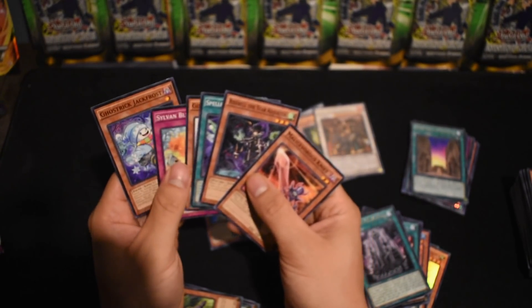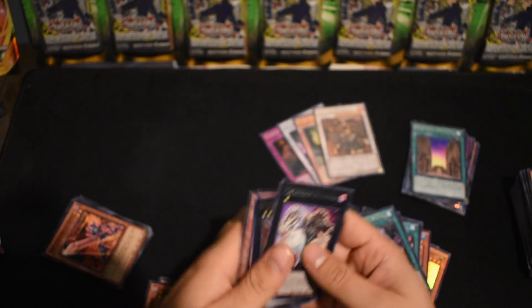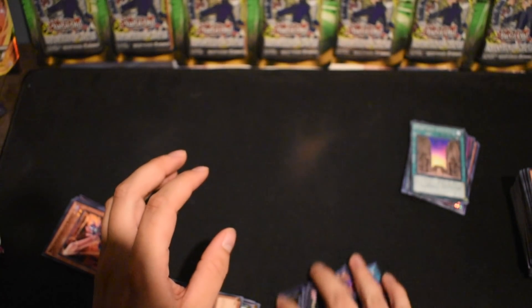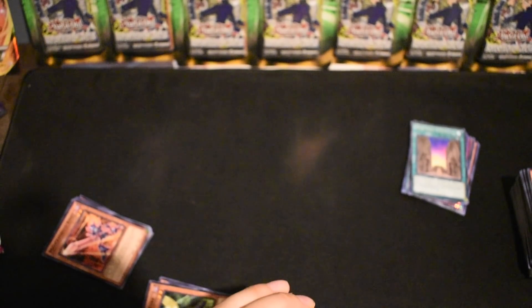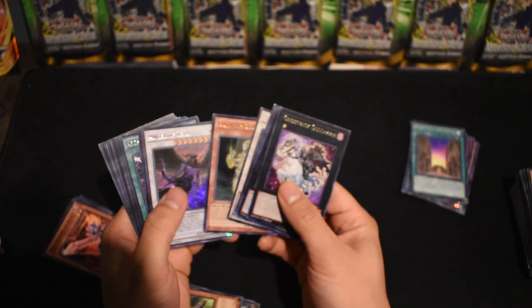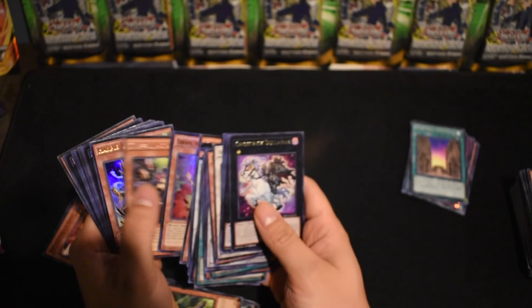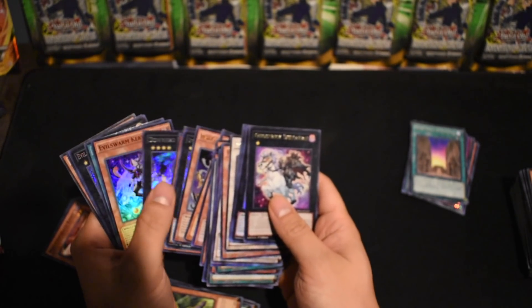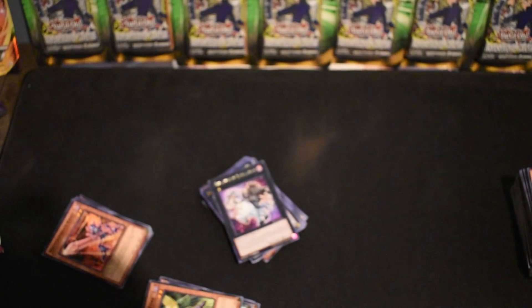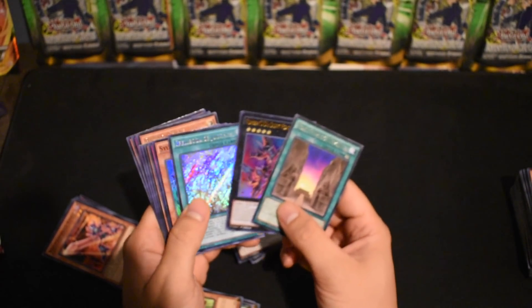And a Gravekeeper's Shaman — that's a pretty good Gravekeeper card too. Not too bad overall! For 30 bucks — didn't pull the Cockadoodledoo, it must be a short print. We did not pull one. I think it was a Comet too. These are some of the holos we pulled here guys.